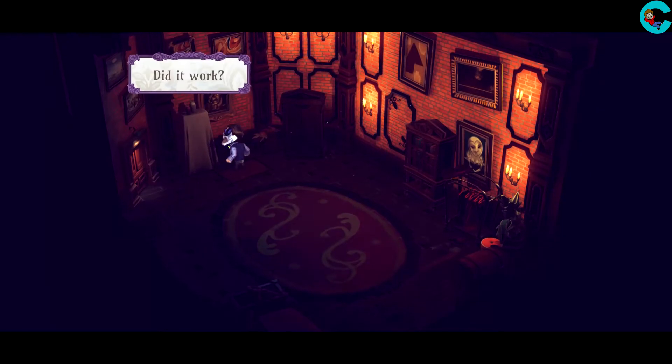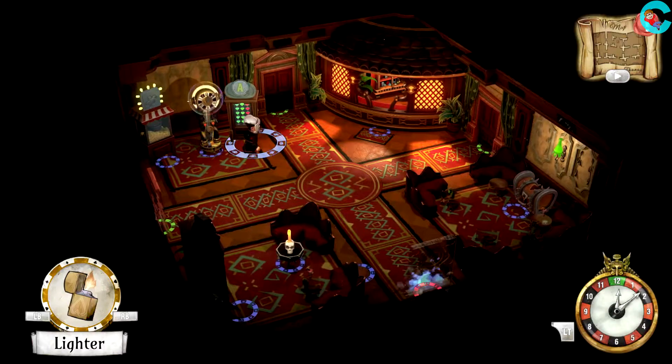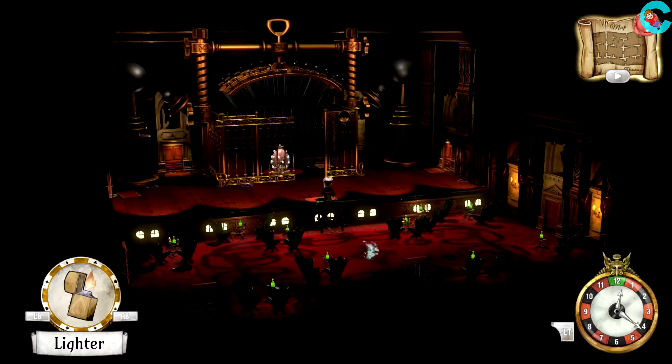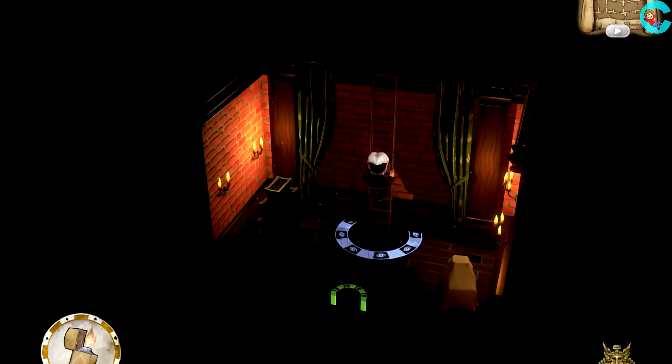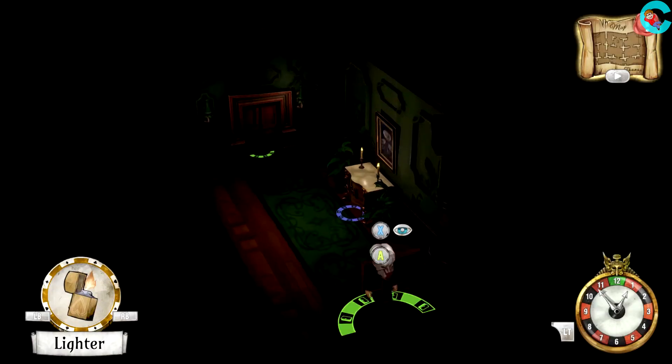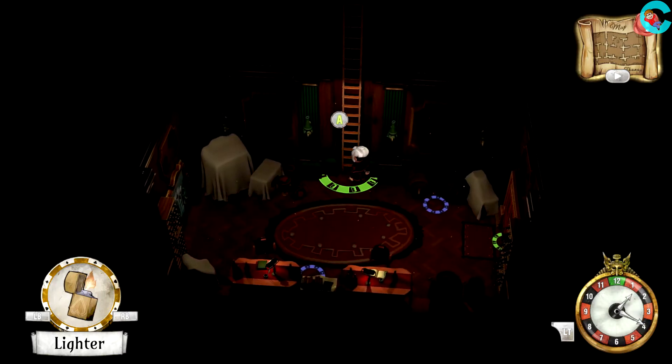Rescuing Grayson will give us new lockpicking powers which are gonna come in handy as we save Thanos and Aurum. To get to the next area, head back to the stage. Inside the cage, we'll see a locked trap door that we can open now that we have Grayson's special ability. Follow this path along the basement to get to the ladder, which will take us up to the bar area.